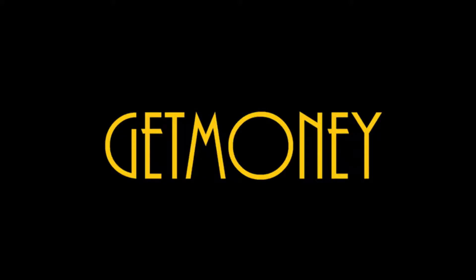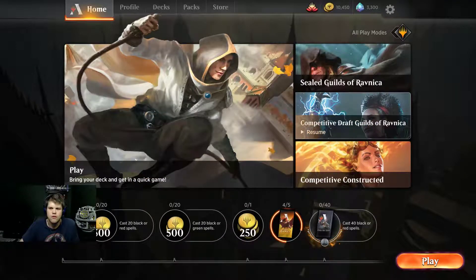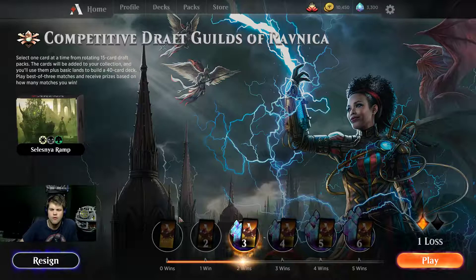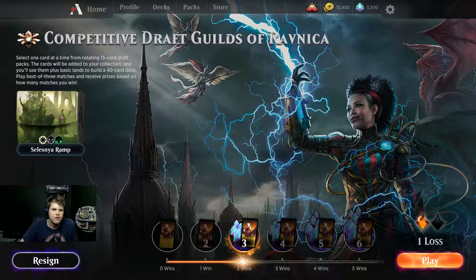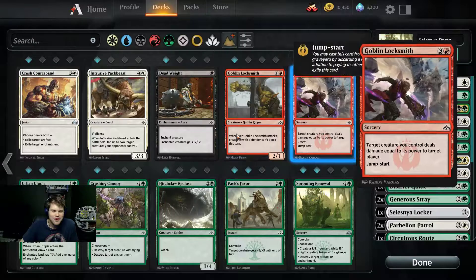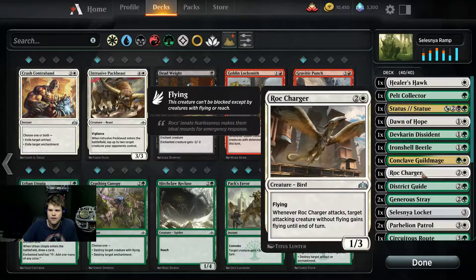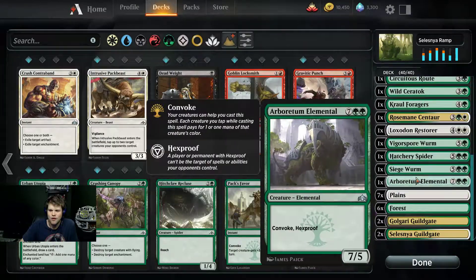Hello everybody and welcome back. We are continuing our competitive Guilds of Ravnica draft. We are playing a Selesnya deck and we are currently 2-1. This video could be pretty short — it could just be getting blown up by a Boros deck again. We lost to a Boros deck last round that played and kept a hand of five and just curved out perfectly while we stayed stuck on two lands, which was terrible.